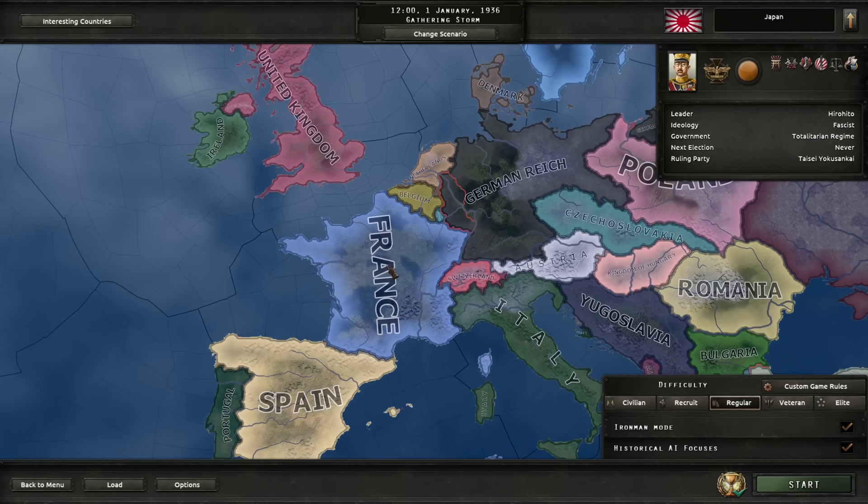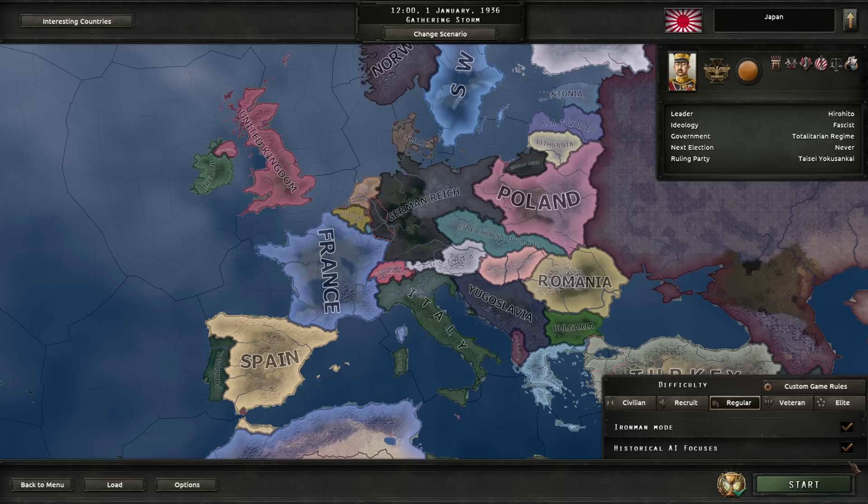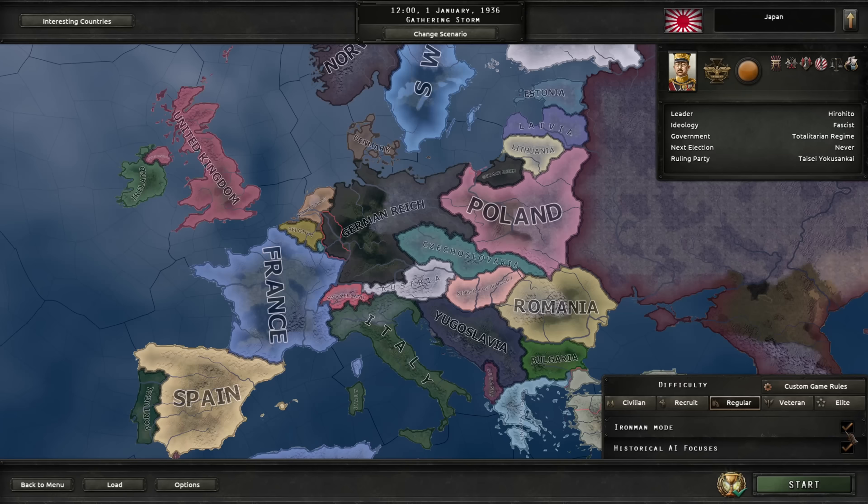We're still not sure who to attack — whether France directly, or for example Yugoslavia, which is guaranteed and would put us at war with more people. We're going to do historical focuses because we can't have a civil war in Germany and successfully do the Axis thing. I'm in mod, regular difficulty, Japan. Let's go.